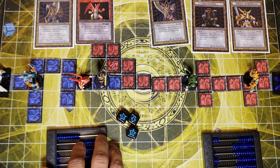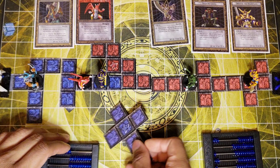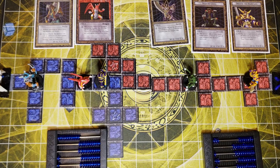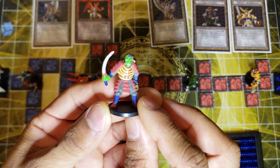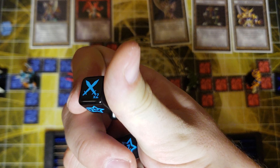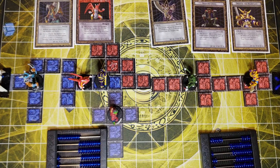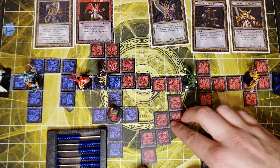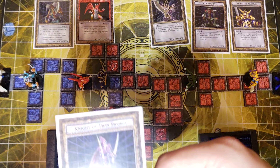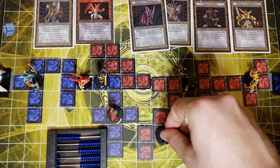I rolled and got a summon, but my movement crest is filled. Let's get another level two out — the Armored Zombie. Let's try to cut the path so you can't get around. For my next roll I got two movement crests and a summon. I'll attach this path piece here and summon a level two — Knight of the Twin Swords — and place him on top of Buster Blader on the map.